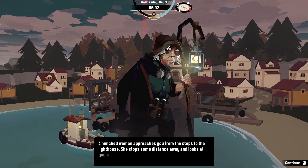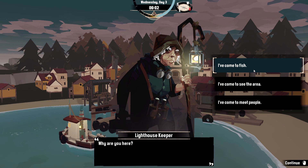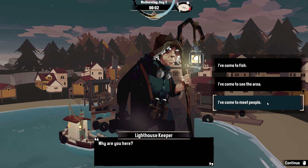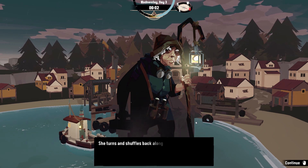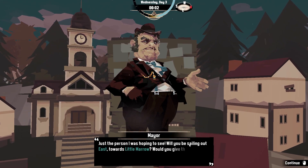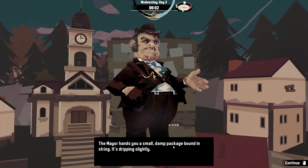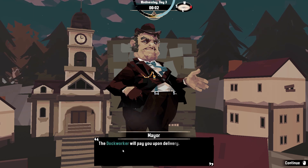A hunched woman approaches the steps of the lighthouse. 'Why are you here?' I say I came to fish. 'Come to see the alien? No, I am not. Do yourself a favor and move on.' She turns and shuffles back inside. There is a dock worker over there with something damp, bound in strings and dripping — there is something fishy going on here.